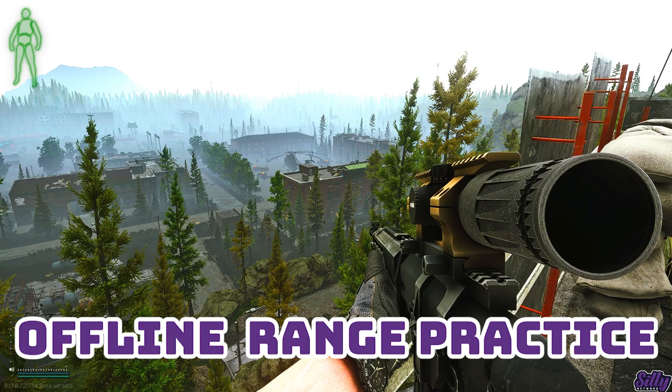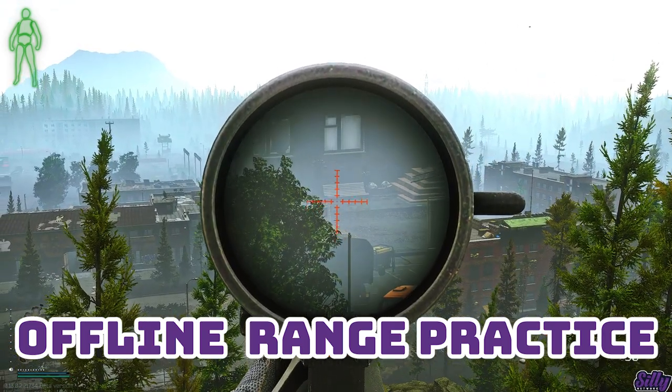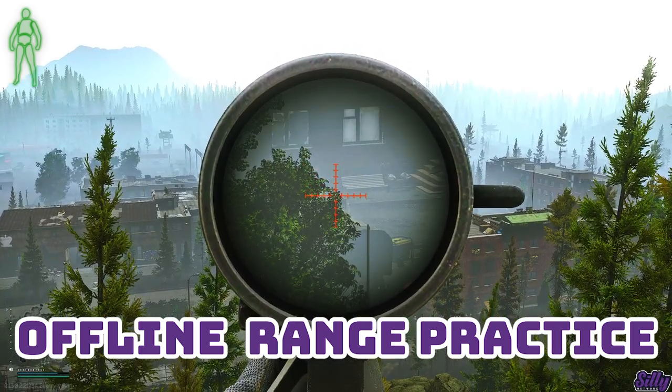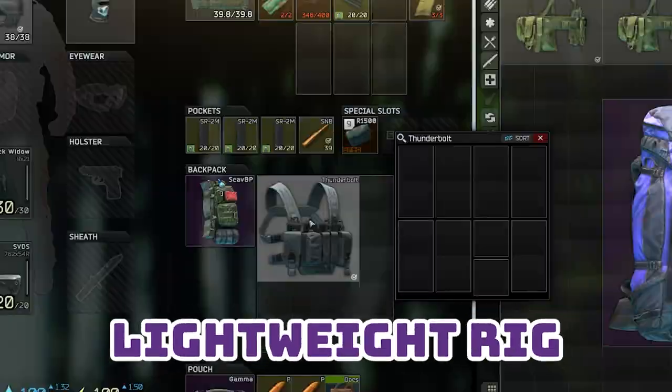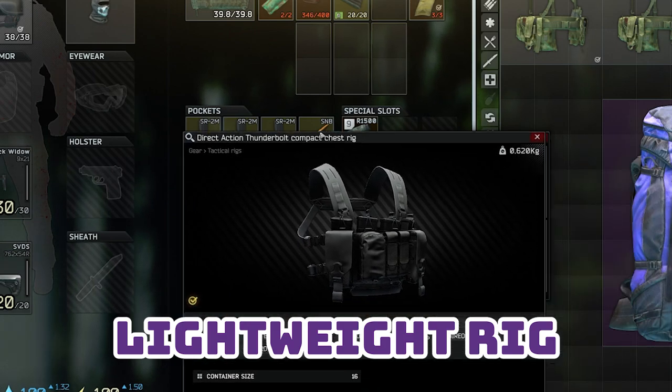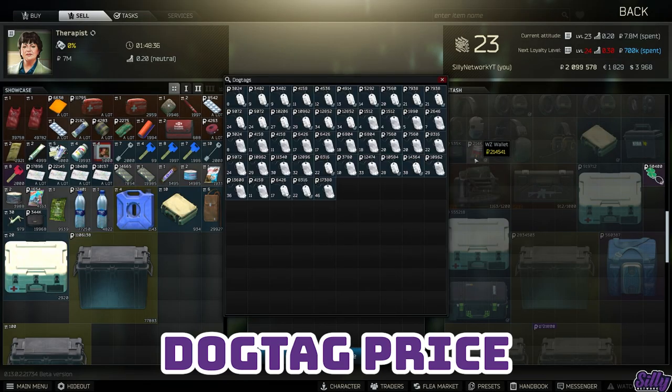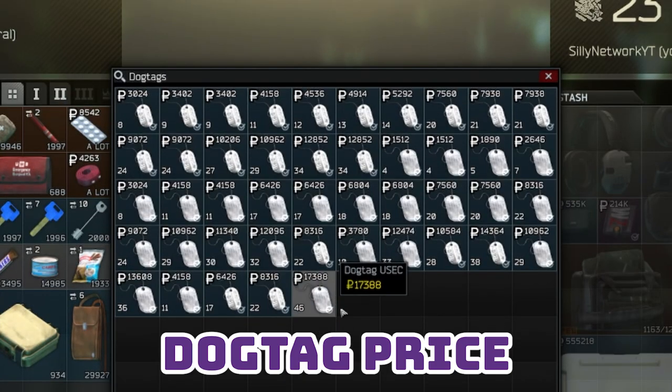Offline mode can be a great way to learn sniper distance. Once you are familiar with bullet drop and travel speed, you'll save a lot of time when engaging at PvP and long ranges. The lightest rig in the game while maintaining a good capacity is the thunderbolt rig. Use this rig if you want to keep your weight down. Dog tag value increases with the level of the dog tag — every level increases the value by 360 rubles, meaning high level players can fetch quite the bounty.